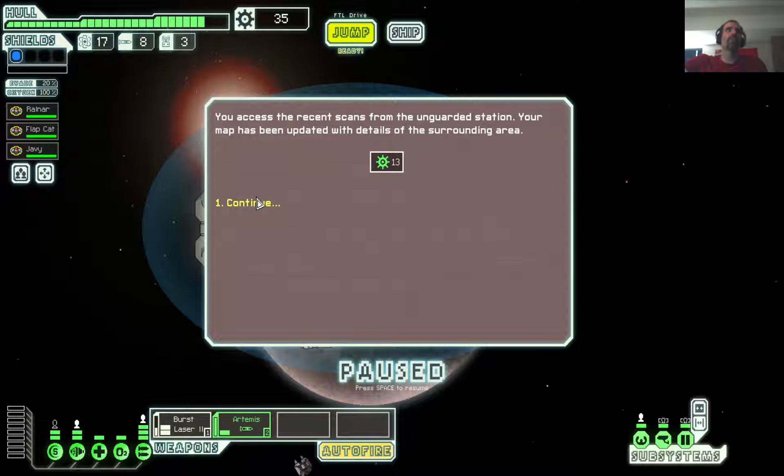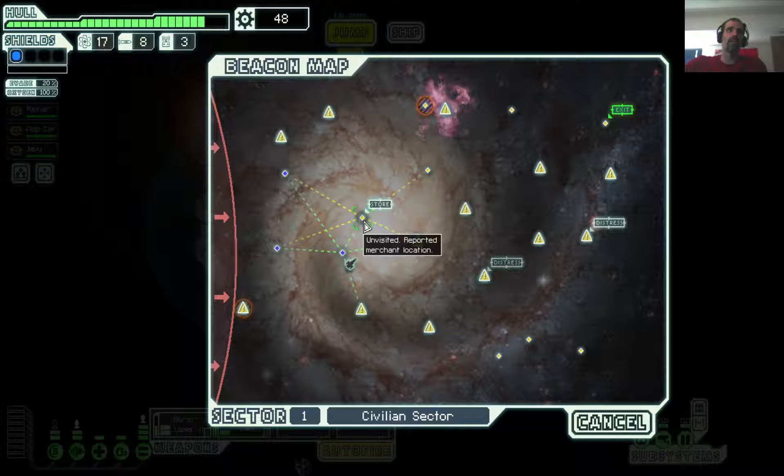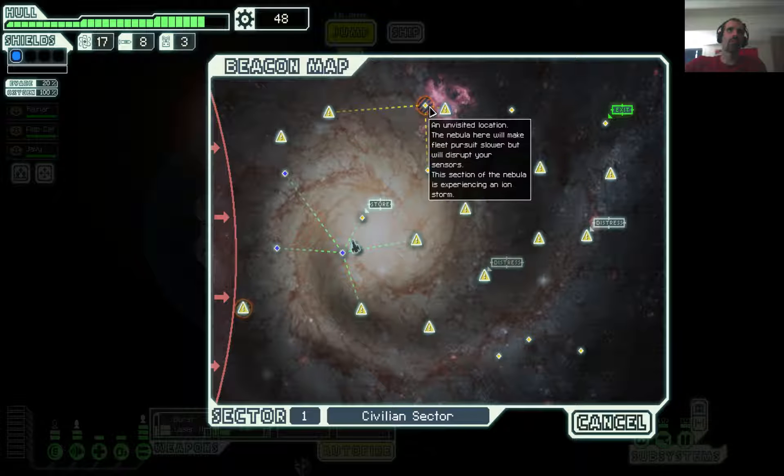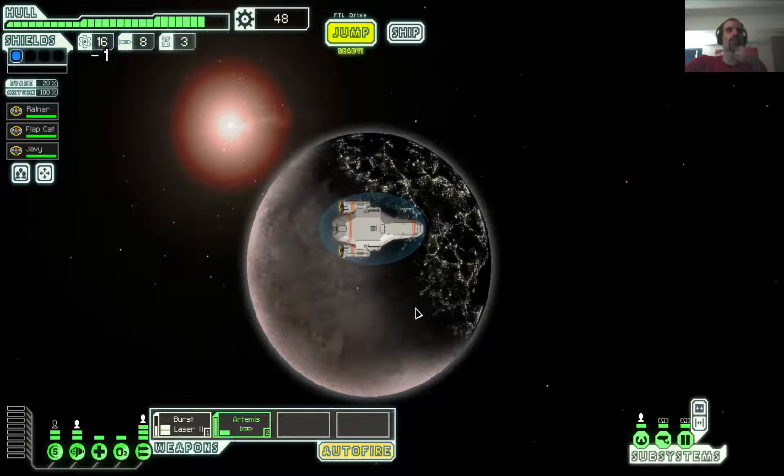What do we get? It's 13 scrap. You're asked for the recent scans of the unguarded station — your map is updated. Well, that's handy. Wow, that is a nice update. $48. That's enough to go to the star yet. We'll jump in there first, let's see what happens.